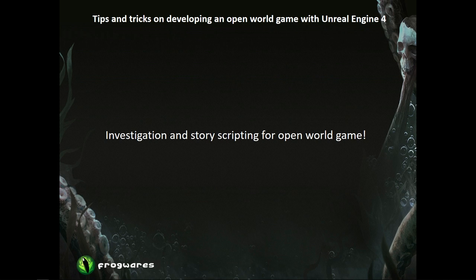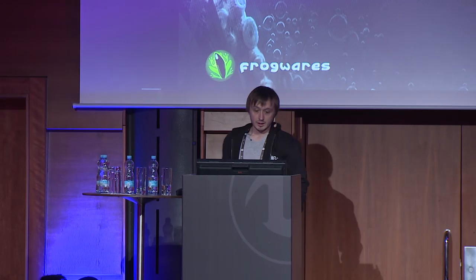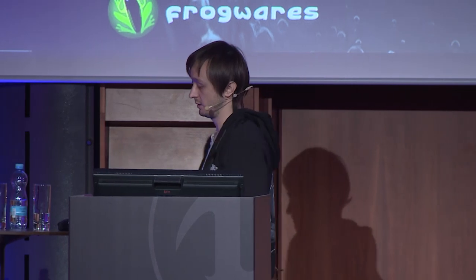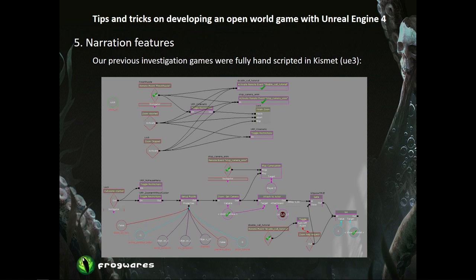Now that you know how we deal with art in our game, Vyacheslav will speak about how we create the story and collect data from the game. Our previous titles — Sherlock Holmes Crimes and Punishment and Sherlock Holmes Devil's Daughter — were linear Unreal Engine 3 games. All gameplay features there were scripted by mission scripters, and programmers only provided a framework with Kismet nodes. Here is an example of a simple feature script from those games.